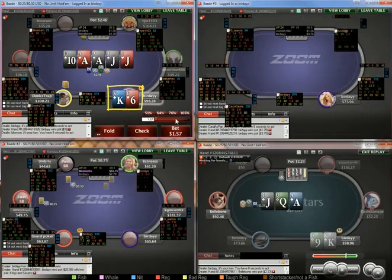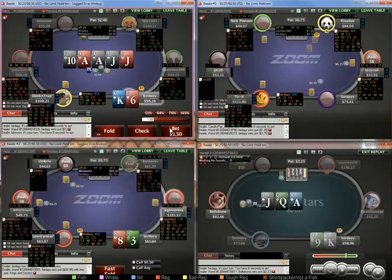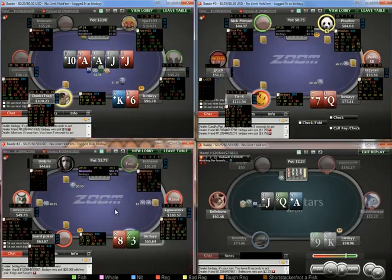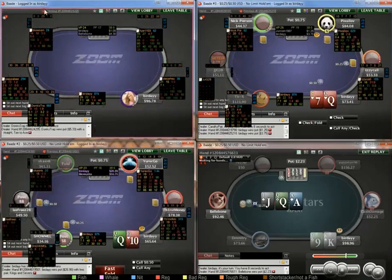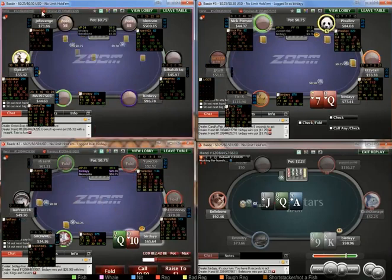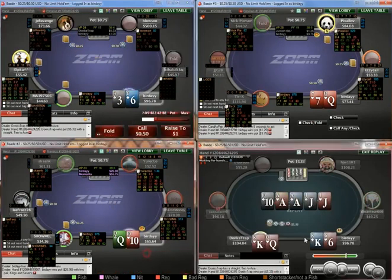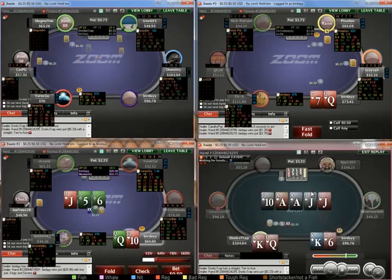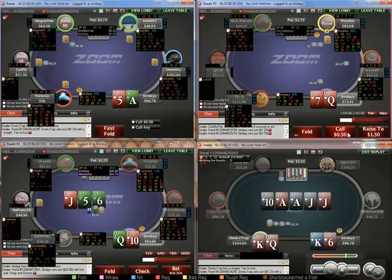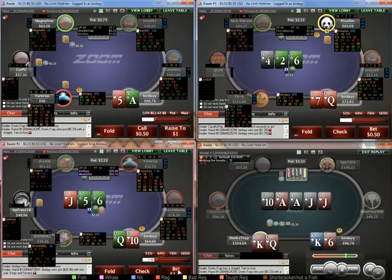I'm actually going to value bet table 1. We will have some small pocket pairs which we'll have to bluff this run-out, so I think king-ace is a pretty strong hand. If he does call for a chop, we do get a fair bit of value there. I'm surprised he didn't value bet on the river, but that's fine.